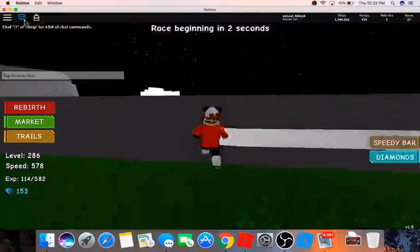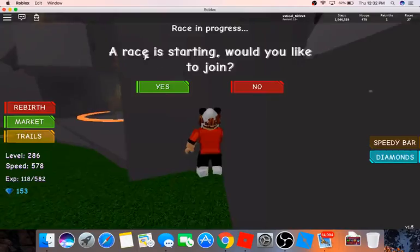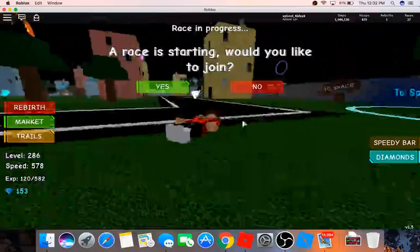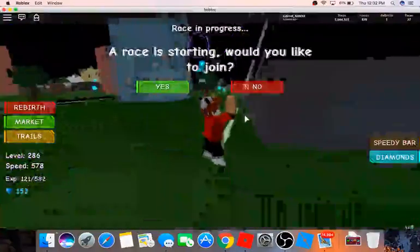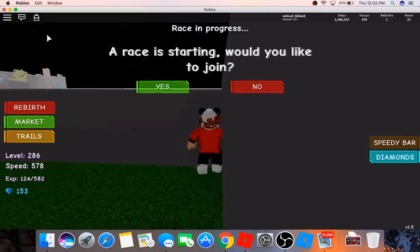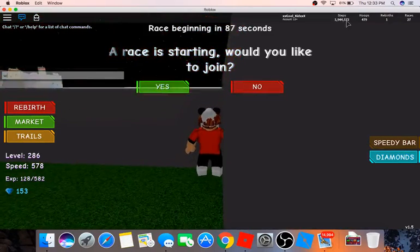Then later, click on the chat and hold down W. Bear with me guys — I'm too fast. Go down here, hold chat, and look — you're automatically gaining steps.